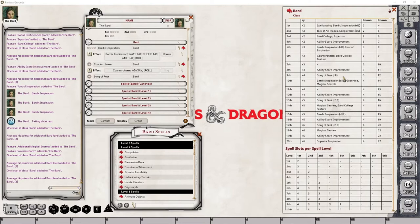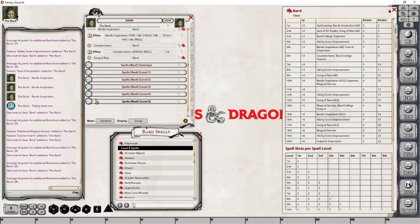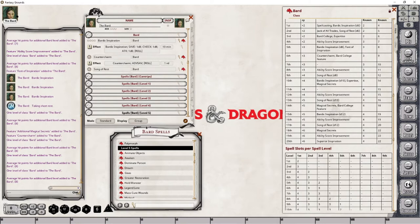At level 9, we are gaining an increase in our Proficiency bonus. We are not gaining an increase in our Cantrips, but we are gaining another known spell. We are also gaining access to 5th level spells, so we should take that into account when we select our spell. Our Song of Rest is also seeing an increase. I'm going to first deal with the spell and drop that into place. For Song of Rest, we've already preloaded the increase we were going to gain, so we don't actually need to make an adjustment here. That makes things nice and easy — that completes everything we have to do for level 9.